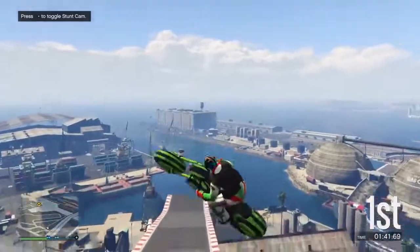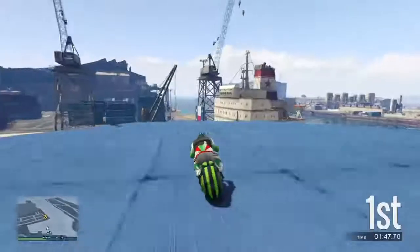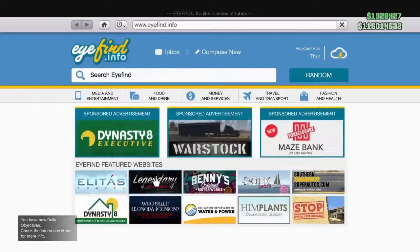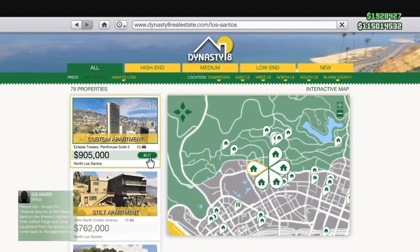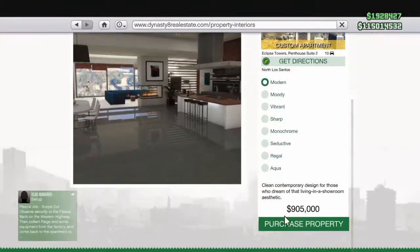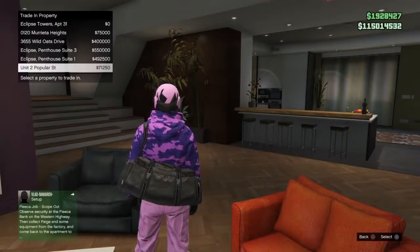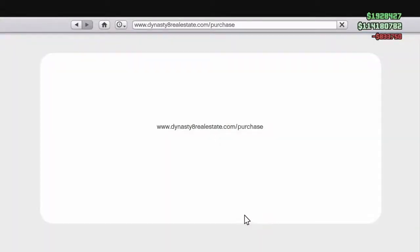For the first step, you want to do it on your first character if you don't want to lose the outfits for that character. The first step is buying the most expensive apartments you can buy. Make sure you buy the 3 most expensive apartments and put them in slots 4, 5 and 6 on your list. I've got the 3 penthouse apartments in those slots now.